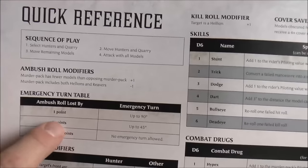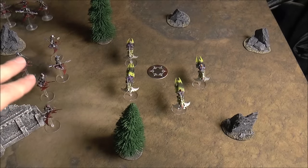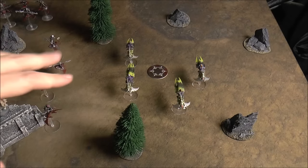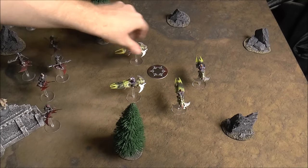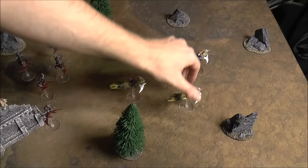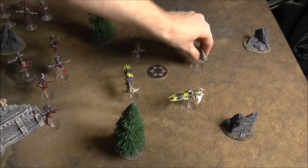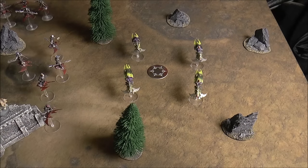The emergency turn chart shows that the amount you lost the ambush roll by determines your compensation. Think of it as your group flying along after a crime when a rival gang spots you. If you only lost by one you can do a 90-degree turn; if you lost by three or more you get no turn and are completely surprised. Right out of the gate it's mayhem.